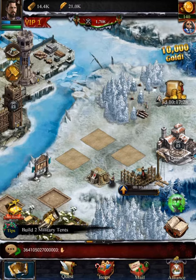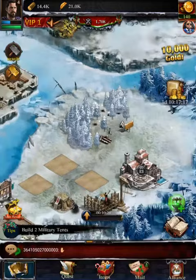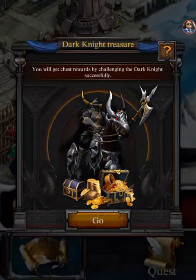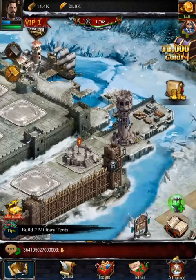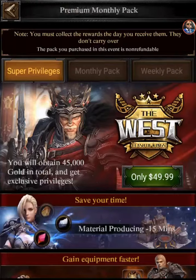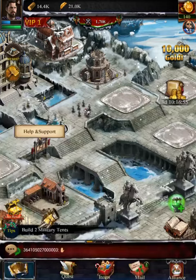I don't have two military tents yet, so we need to get more buildings — we just need more resources. There's a dark knight treasure where you get rewards by challenging the dark knight, but I don't think we're leveled up enough for that yet. There's also a shop section where they want you to buy stuff — I don't buy anything.